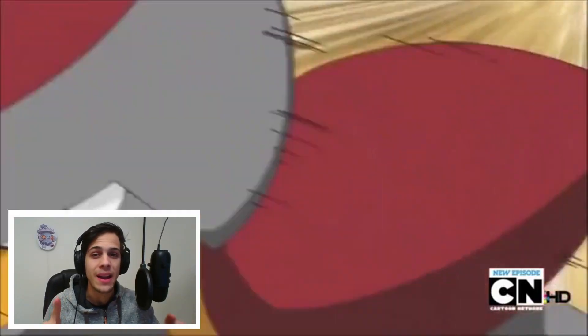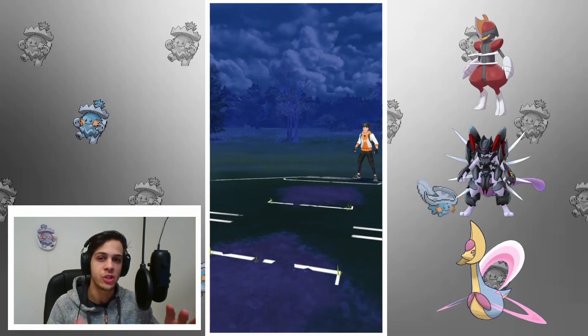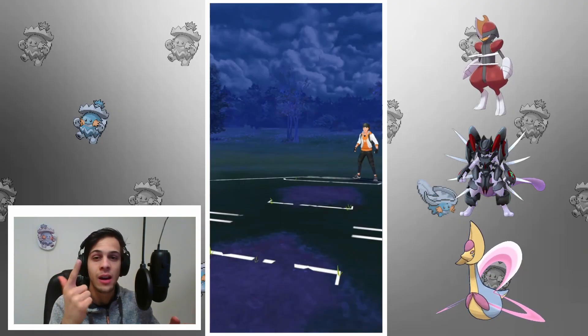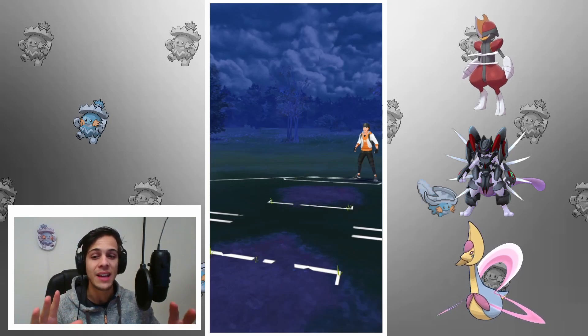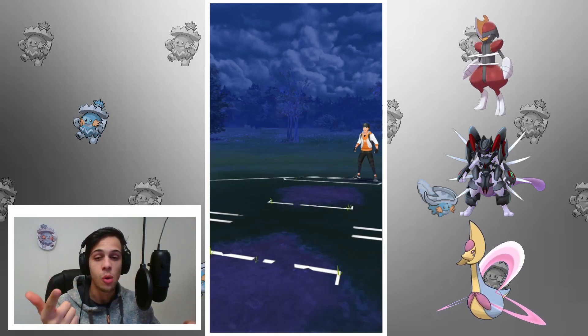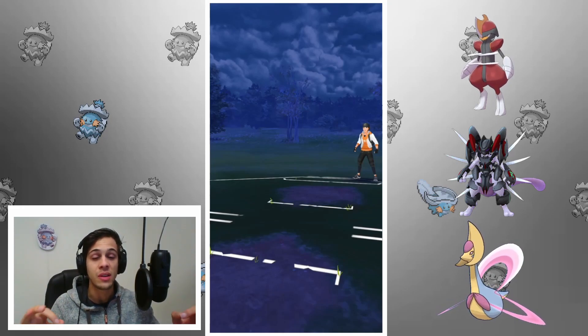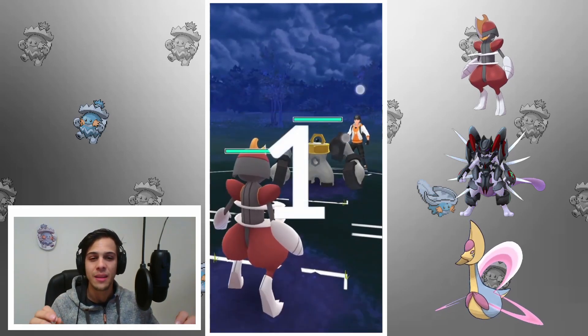Bisharp is very solid anti-meta in the open ultra league. It's able to take out big meta players such as Cresselia, Giratina, Articuno, and Alolan Muk. You do have to keep it away from fighting types because of its steel-dark typing — it's double weak against fighting. It also struggles with Charmers and Swampert. Some pretty bad weaknesses, but if you can support it appropriately it can definitely do a bunch of work in the meta.